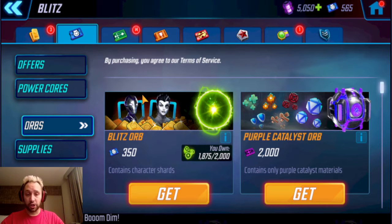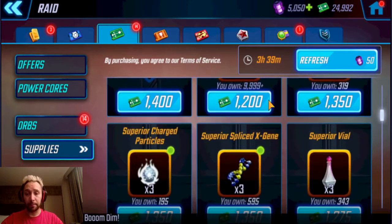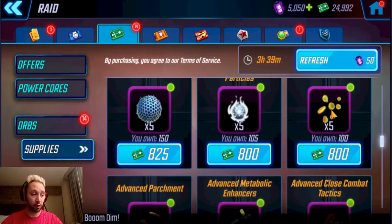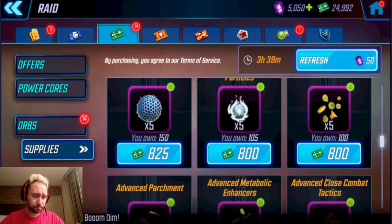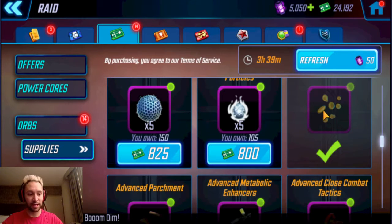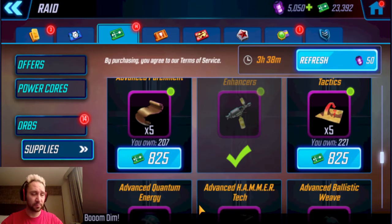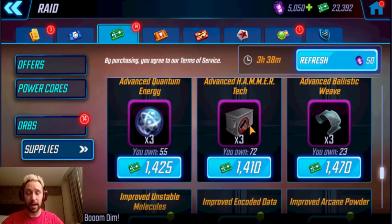In the blitz store, still just opening blitz orbs — nothing has changed there in the last six months. In the raid store, I occasionally buy Thor shards when I see them pop up, but otherwise I'm focused on farming gear more than characters. Gear is helping me more than star level for some characters right now. I'm stockpiling mutant pieces since I still have Iceman and Bishop to level, so I want a constant surplus of those materials.